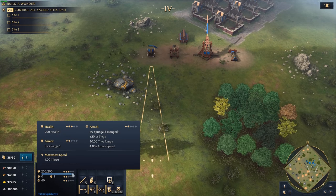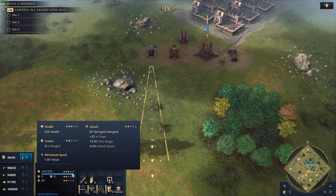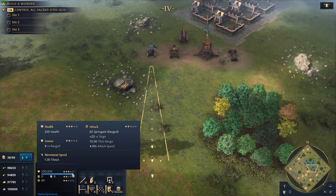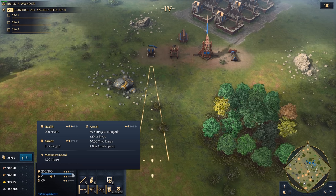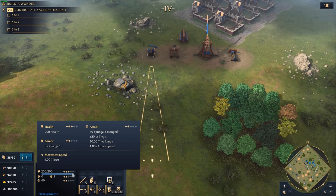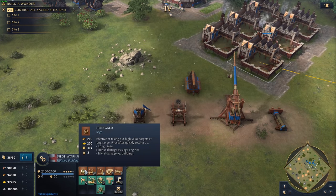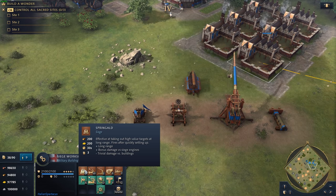Looking at the Springald, it has a very significant damage profile — a lot of armor versus ranged at 8, it's very fast at 1 tile per second, and it does 60 ranged damage as its raw damage, plus an additional 20 versus siege equipment, with a range of 10 and a 4-second attack speed. You can see why it's used so much. It can also be built by Abbasids in the field by their infantry, depending on the age. The cost is only 200 gold and 200 wood with a 30-second build time, so it's a very quick engine to get up and going.